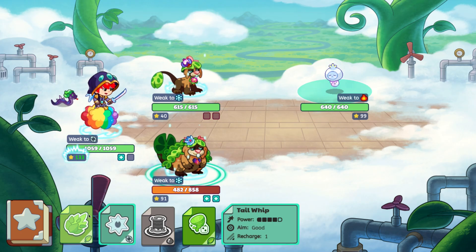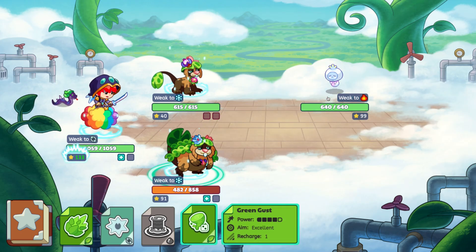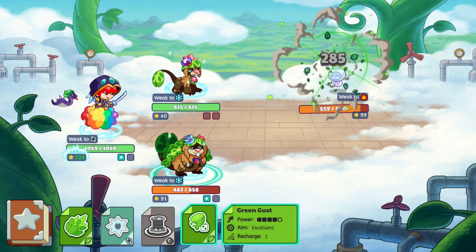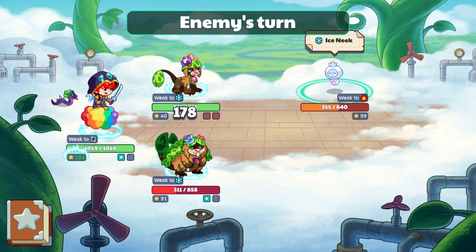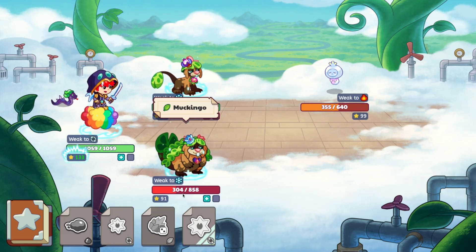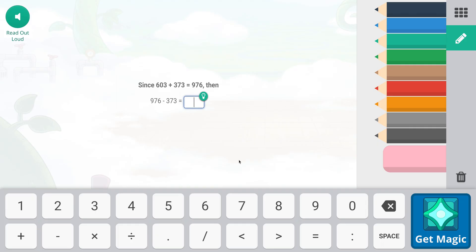I'll probably post on my community post. I don't want to go to the Dragon Isle right now, but I don't know if it works there too. If it was, that'd be insane because there are some crazy pets in there. So yeah, this is a crazy feature added to Prodigy.